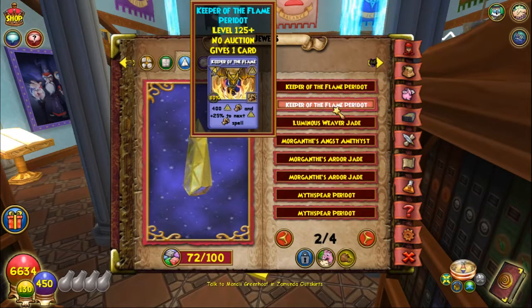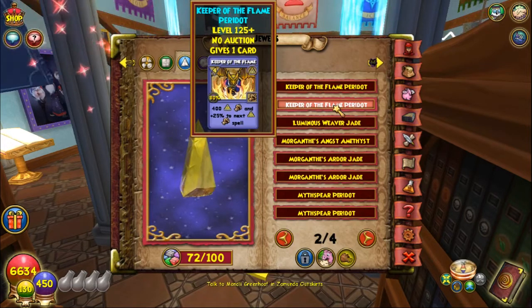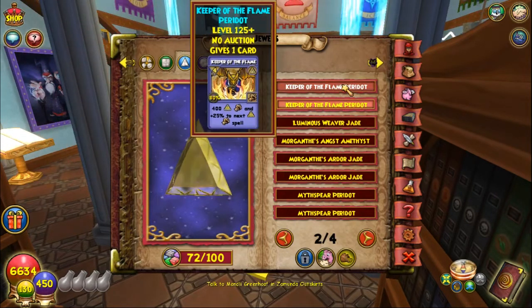The other two schools I didn't mention — I don't necessarily know what cards they get, but from my understanding they are all Rank 4 spells. I think Fire will get Brimstone for their Triangle Jewel Sockets and Death will get Headless Horseman. I could be wrong though.